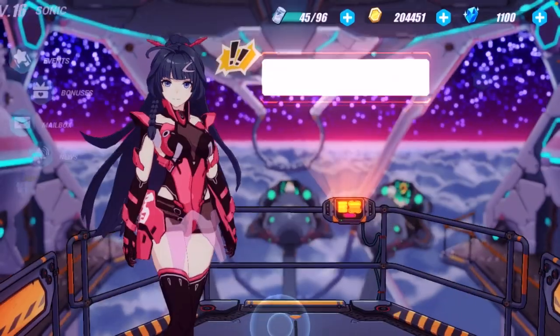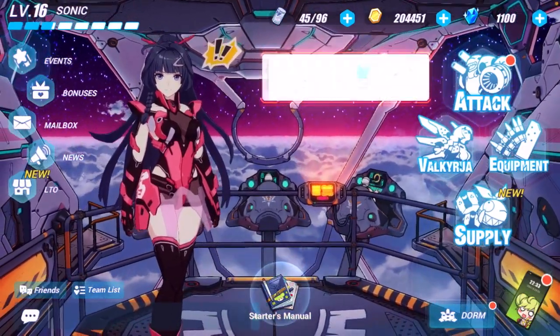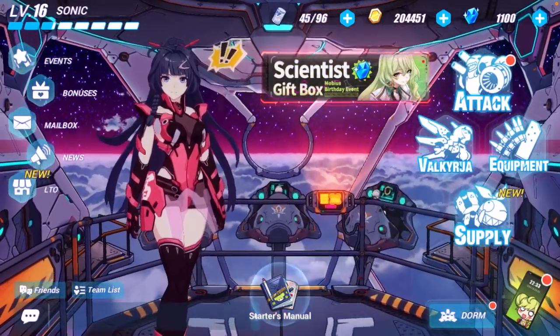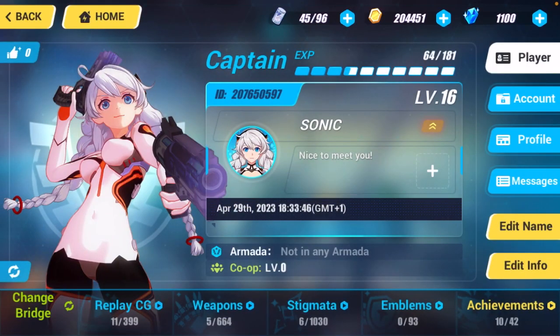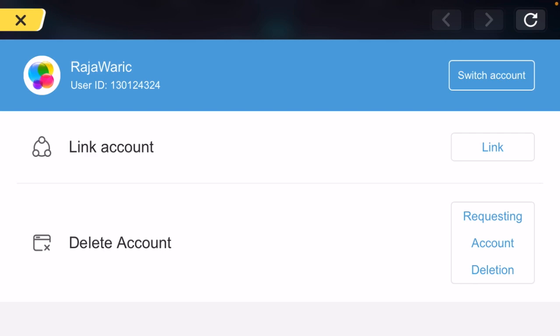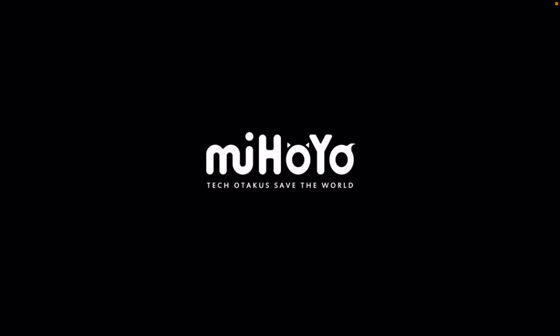Let me show you the other way of changing server. As you can see I'm in the main menu right now. You have to press on your profile picture which is appearing in the left top corner. Press here, and after that you just need to press on the Account button, then press on User Center. This will take some time, and then you have to press on the Switch Account button. Are you sure you want to switch account? Yes. So this will log you out from the game.